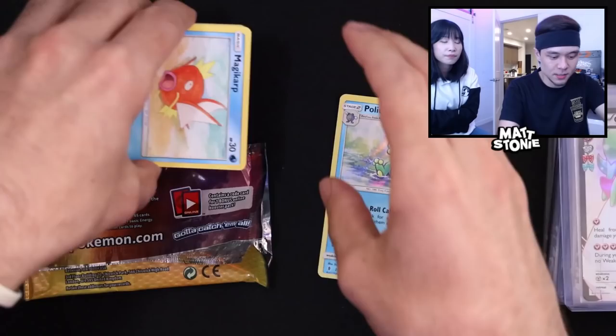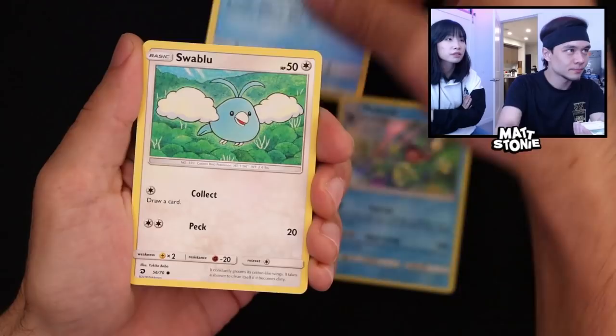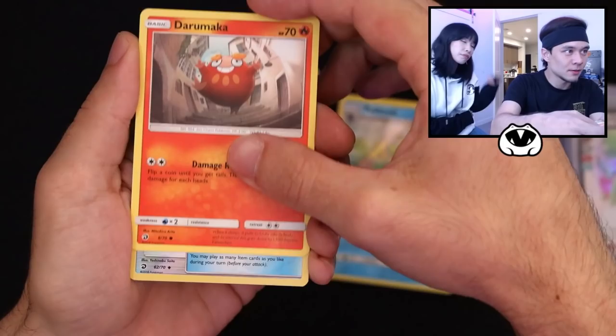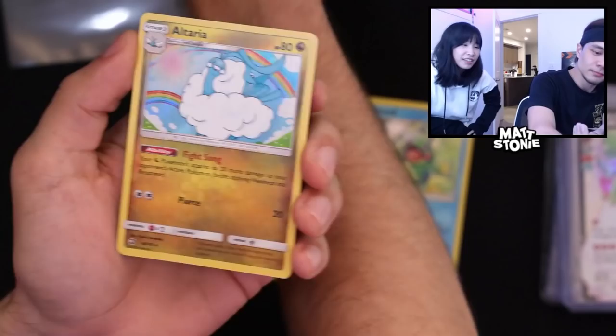Dragon's Majesty — here we go, let's get something! Fire energy, Corsola, Swablu... it's like the baby shiny. Darumaka, Switch, Raft reverse. Come on Dragon's Majesty, what do you got for me? Altaria holographic — we got a dragon! Not the dragon, but we got a dragon type. Let's go, I'll take it.